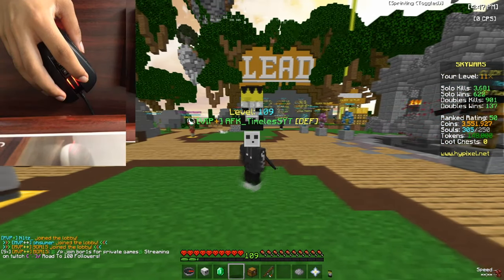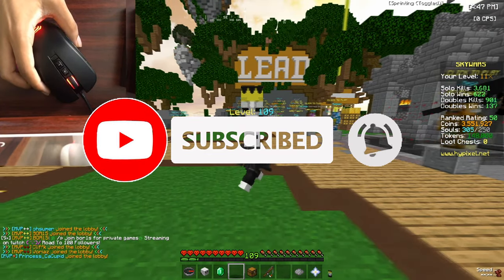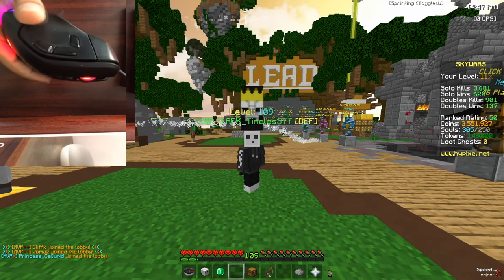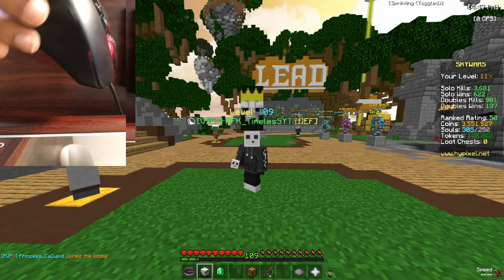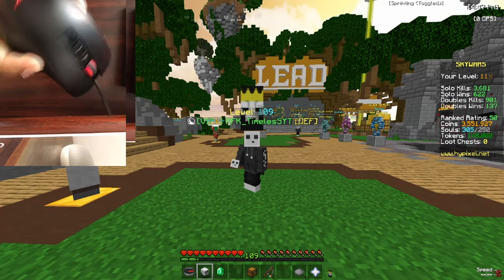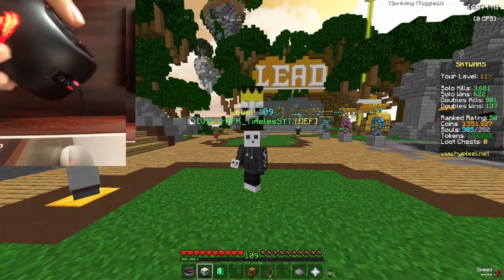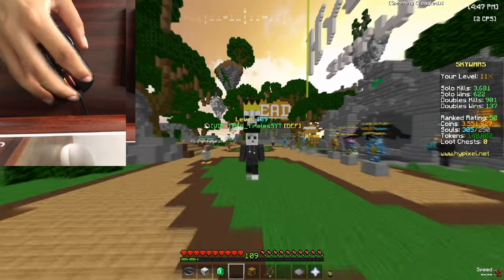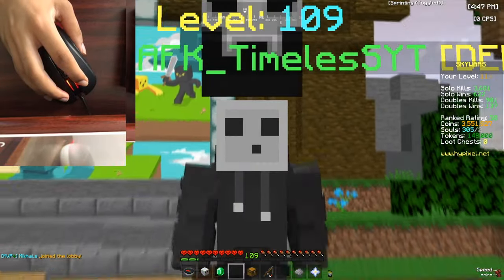Hey guys, welcome back to another video. Today we're gonna be using this $20 gaming mouse I found on Amazon and seeing how good it is for Minecraft. As you can see in the webcam, this mouse is actually $20 - it comes with three side buttons, a flat side panel, and two buttons on the top. It's also RGB on the body and on the bottom. We're basically testing how good this mouse is for Minecraft - let's see if you can jitter click, butterfly click, and normal click.